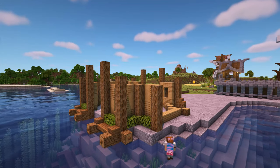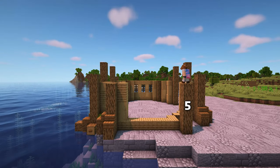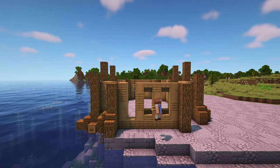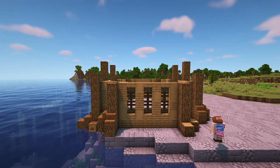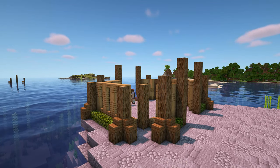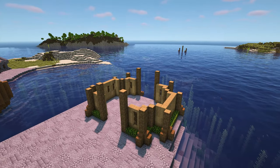If you have to build up the ground a bit here then that's fine. On the longer side, make the column 5 blocks tall in total then mark out 3 window spaces. Finish by adding in the extra logs and oak leaves. Then fill in the last corner to complete this part of the build. And here's what you should have so far.